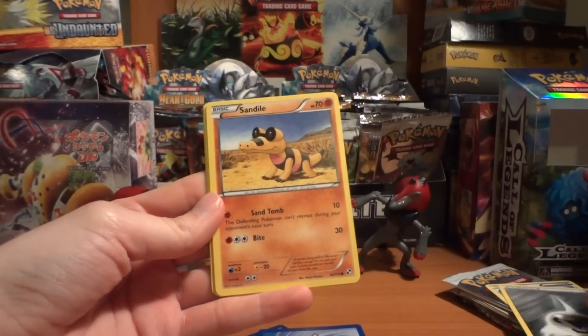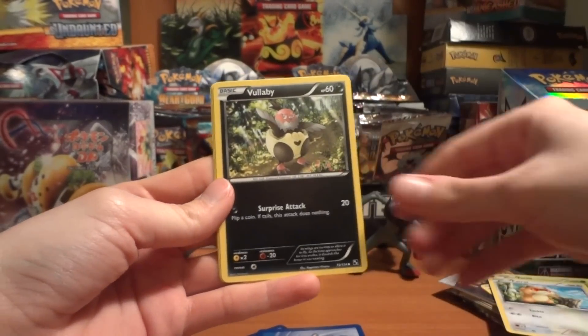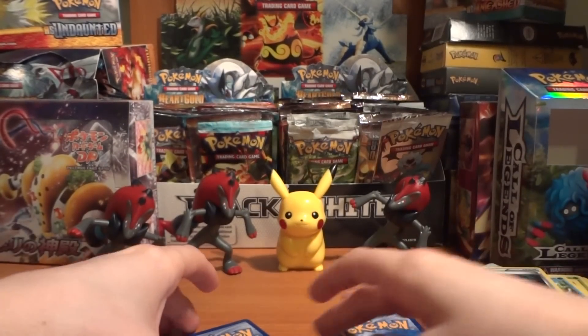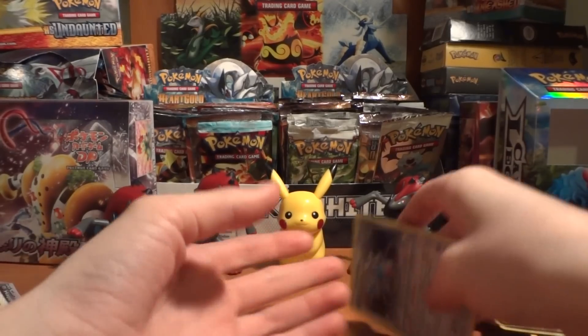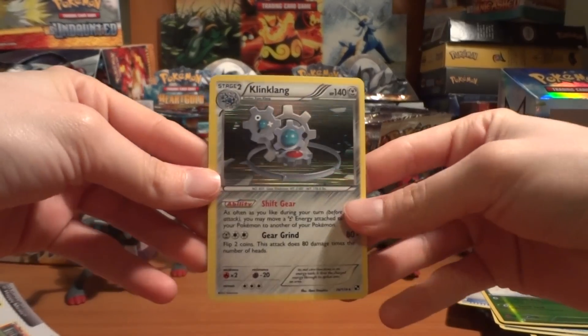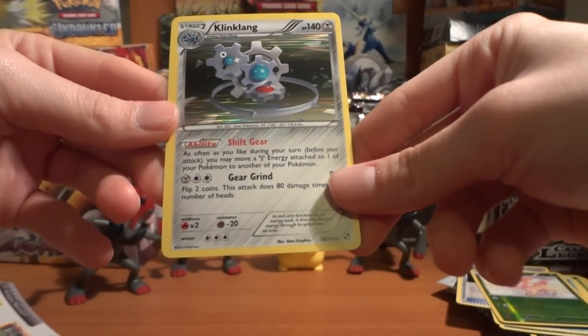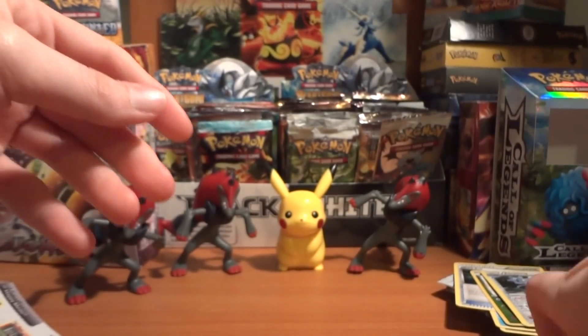Opening the first Black and White pack: Switch, Metal Energy, Sandile, Petilil, Patrat, Lillipup, Simipour, and Pokeball. My reverse is a Deerling. And my rare — a Klang holo! That's pretty nice. I haven't really found a need for Klang yet, but that's still pretty cool.